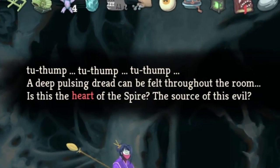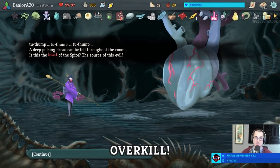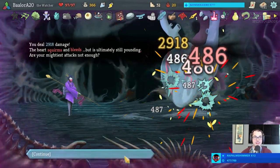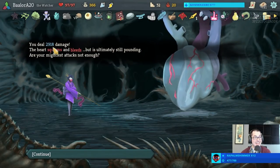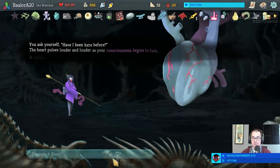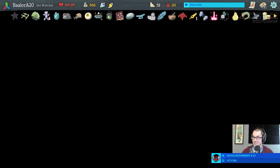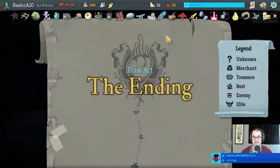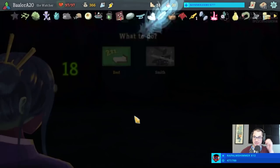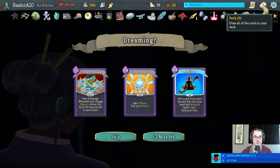Two thump, two thump, two thump - a deep pulsing dread can be felt throughout the room. Is this the heart of the Spire, the source of this overkill? You prime your stick with four points of strength and then attack 10 million times. 29, 18 - what?! That's a ludicrous score. We're getting a time bonus - quick, we've got to finish this run in the next 12 minutes. This could easily be a 4000-point run - yes, easily.